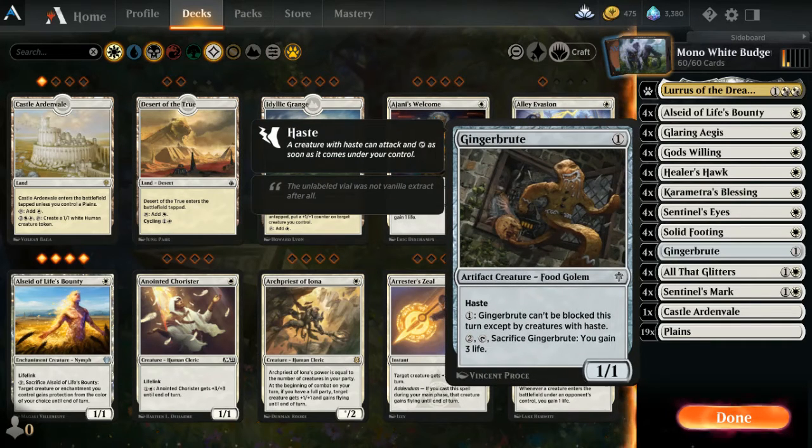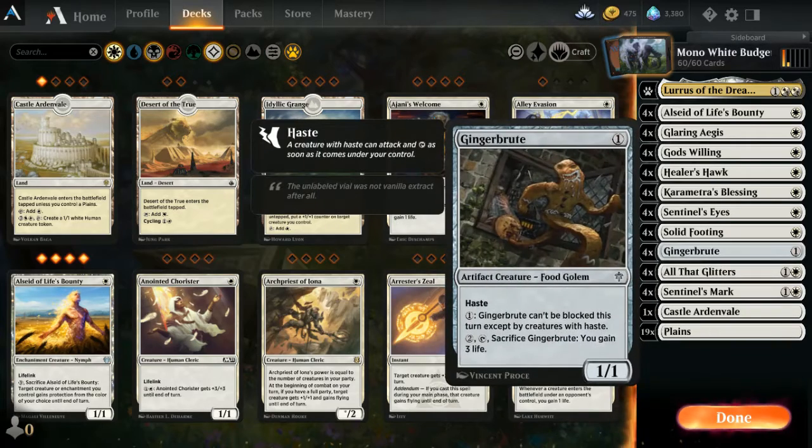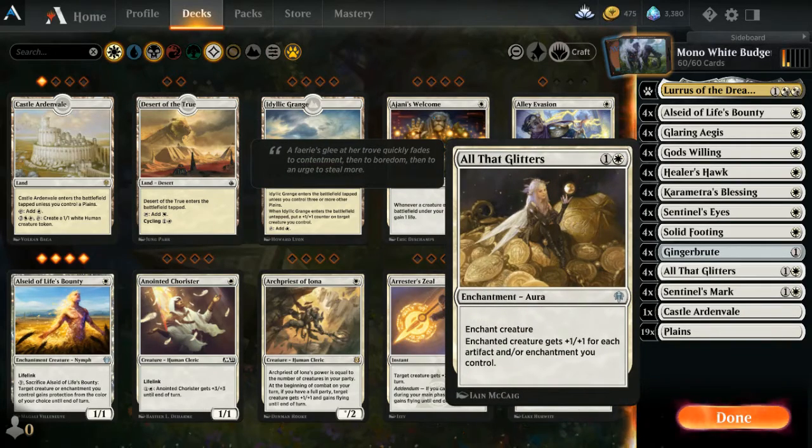Ginger Brute is a one-drop with haste, so it can start doing damage immediately. It also has the ability: pay one mana and it can't be blocked this turn except by creatures with haste. It's probably your number two vehicle for attaching auras — after Healer's Hawk, your next choice is Ginger Brute, and last is Al Said.